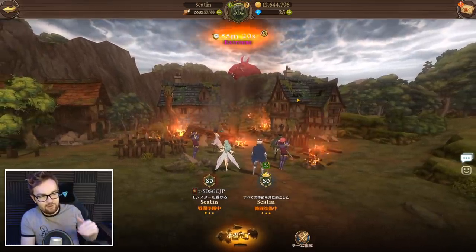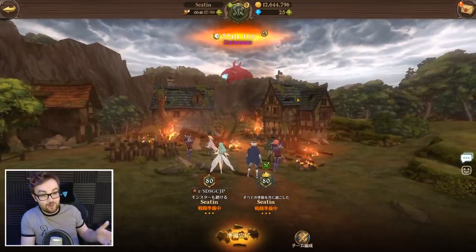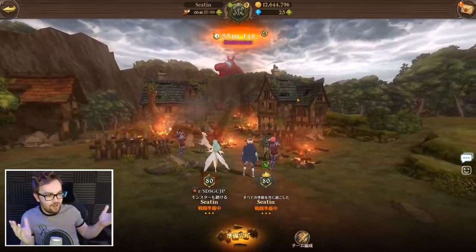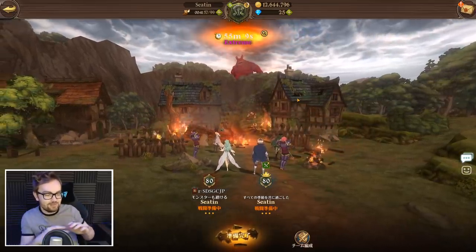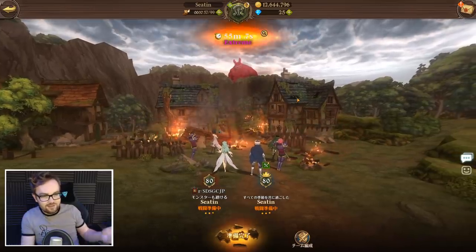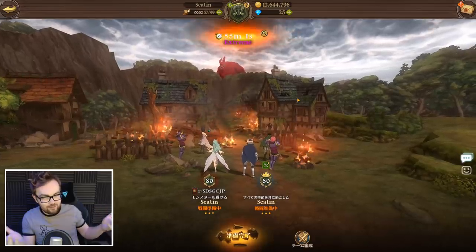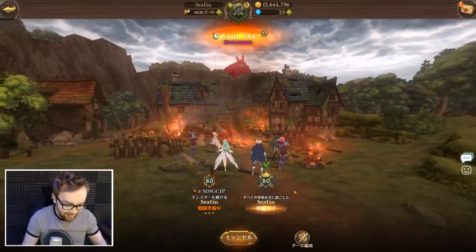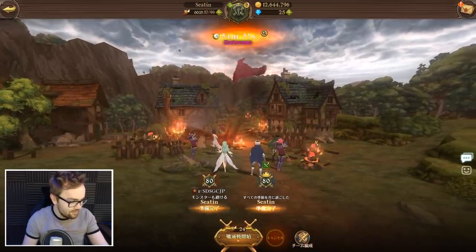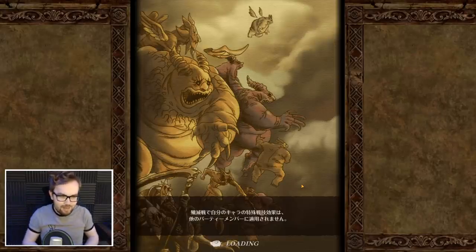He's got like guaranteed crits on the lowest health target, so if there's only one target, everything crits. I've got a brand new JP account because one of my guild members recently quit because of Super Awakening - he's just like 'screw JP.' So yeah, I was like 'dude I will totally take that account.' Now we've got two accounts to do Demon Raids on, just as a heads up for anybody that might be confused that there are two Setans in this video today.